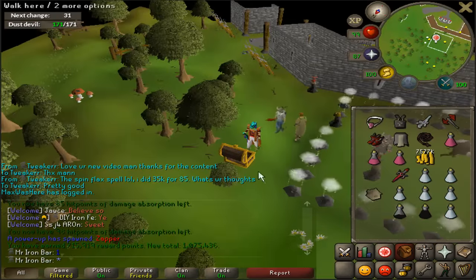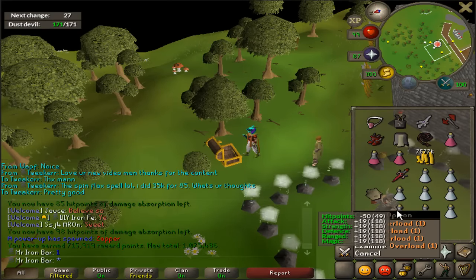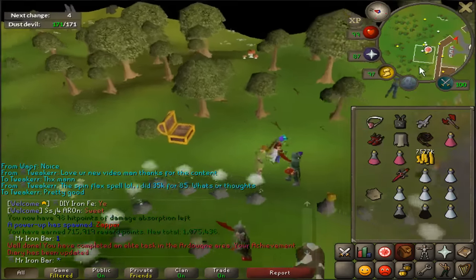I just got over a million points in less than 40 minutes. Let's go ahead and imbue it — so now it's enchanted and imbued.